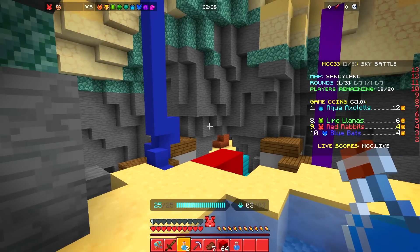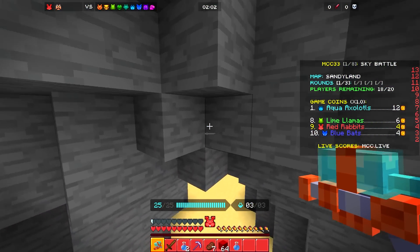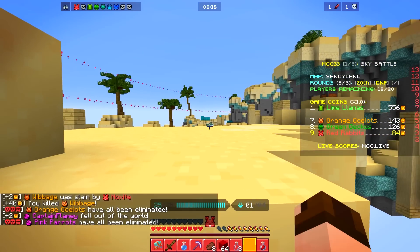If you need more ammo, just use your empty bottles on a pool of water. Differently from MCC Island's version, this remix will use a normal health system and health potions instead of towels.